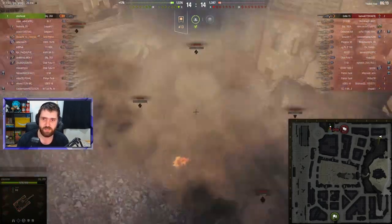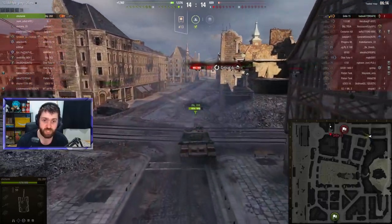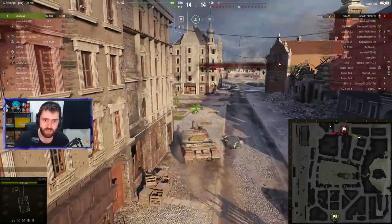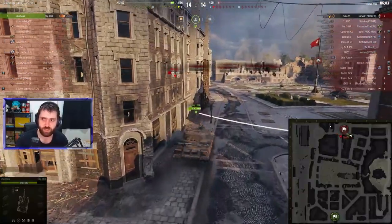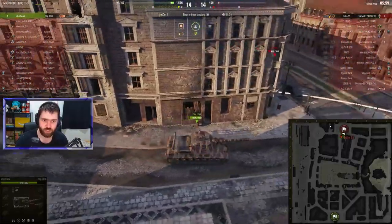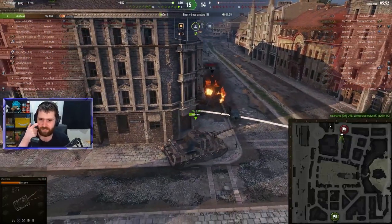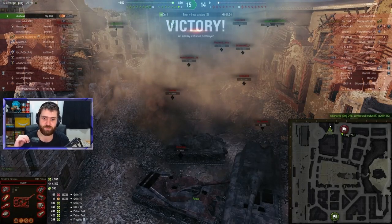10 kills for Strik. It is now up to the 268, which charges forward, shooting the Grill and firing an HE round on the move — connecting and penetrating. What?! The Grill is now a one-shot. The 268 pushes through the wreck, takes one hit, but shuts down the enemy Grill 15. That HE penetration on the move was absolutely insane.